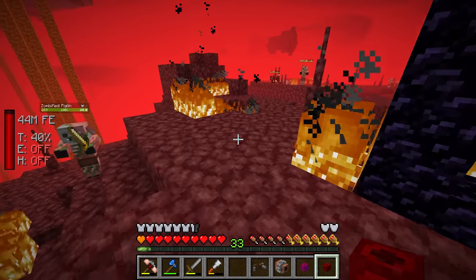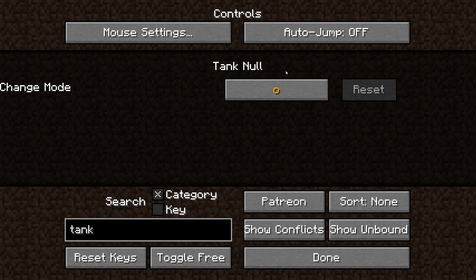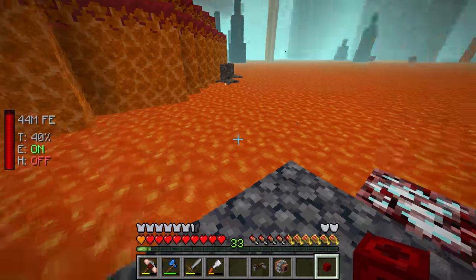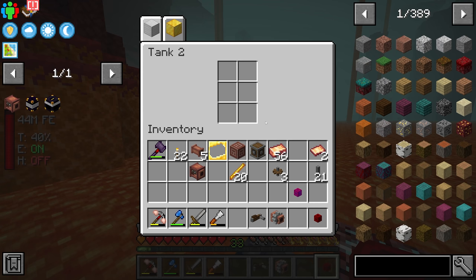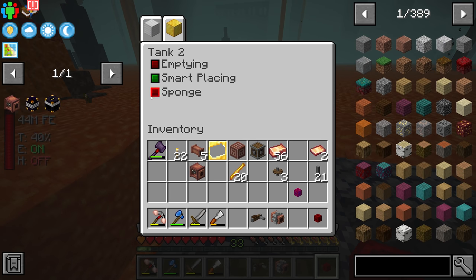It looks like there's a key binding — pressing O while holding the tank opens a menu where you can set it to empty mode, smart placing, or sponge mode. If you put it on sponge mode it instantly starts picking up all the fluid that surrounds you. Okay, interesting — I'll turn that off and put it back on emptying mode.